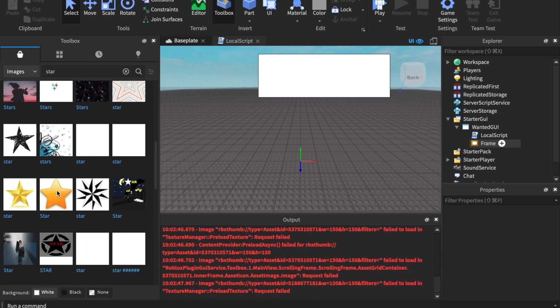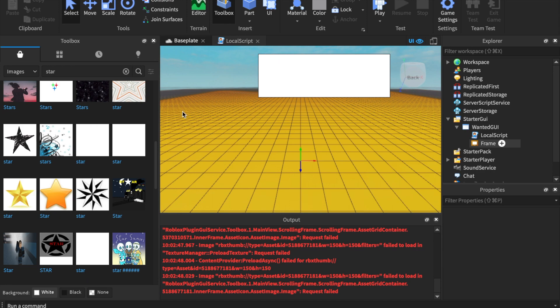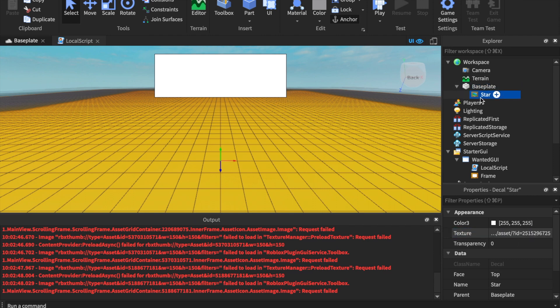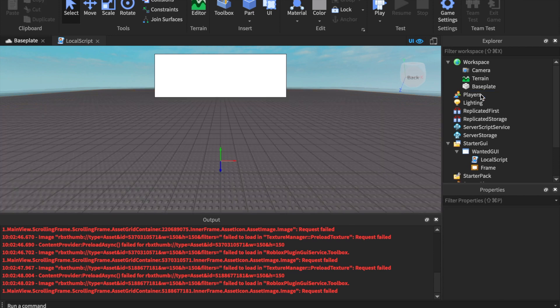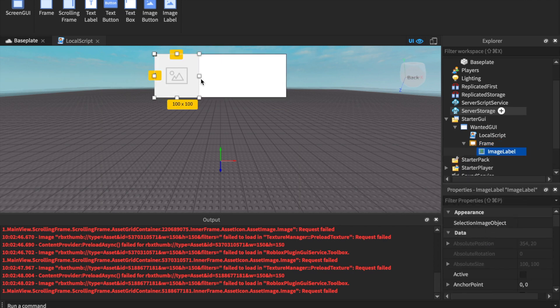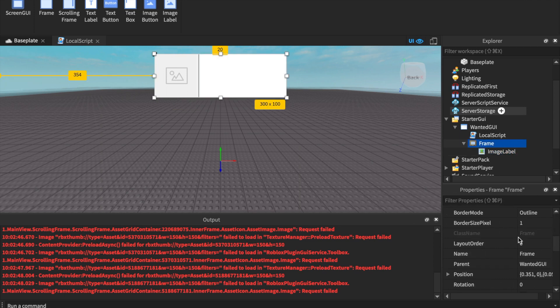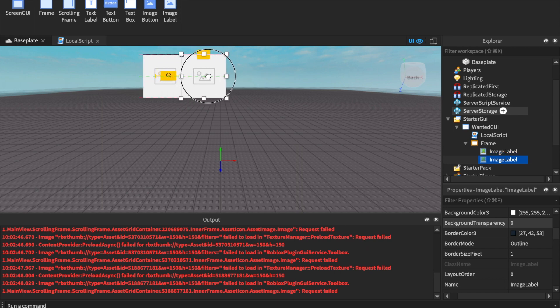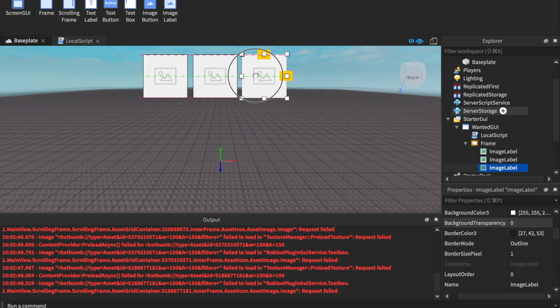You guys can use whatever image you want — I'm just using a star. I like this one. Put it on the baseplate, then copy the Roblox texture ID of the star. Go to the Frame and change the background transparency to 1 so the frame isn't in the way. Then insert an Image Label — you're going to have five of these. Press Command D or Control D to duplicate.